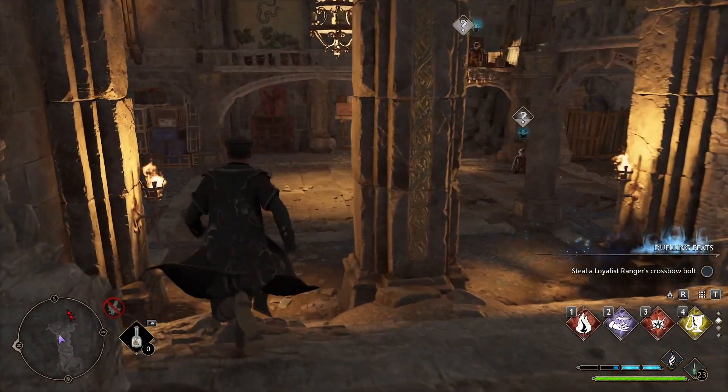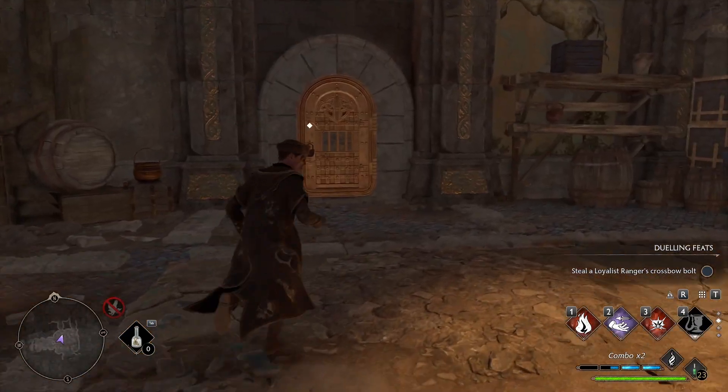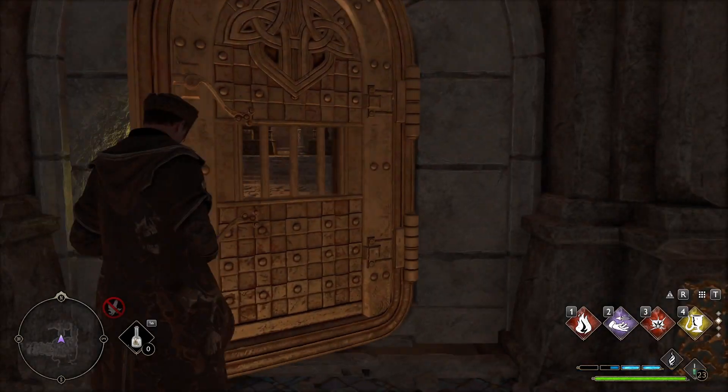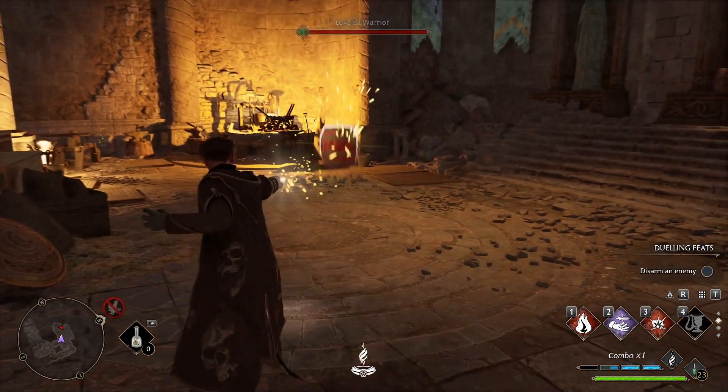Here are the first enemies. Here you can go left, but you need the Alohomora spell. Once you open the door, there are a few more enemies.